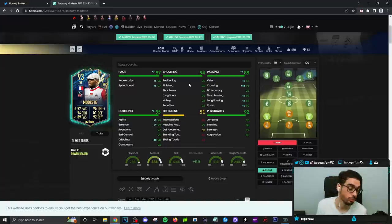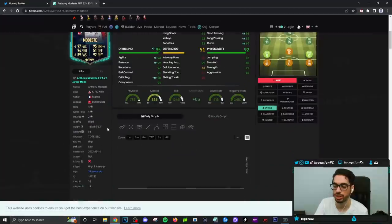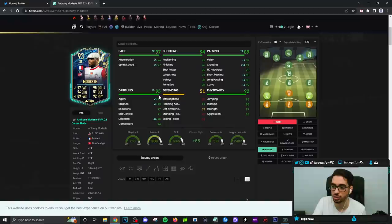Power header traits with someone who has 99 heading accuracy and 96 for jumping — he's got a physical presence in the air for people who like to cross the ball. Passing on him is also very good because the engine chemistry style is going to be boosting that as well. Dribbling will be improving as much as possible, but he is 6'2 with a high and average body type, so we do have to work with that. For physical capabilities, he's got good aggression, amazing strength, and very good jumping — interesting since he's already a 6'2 player.